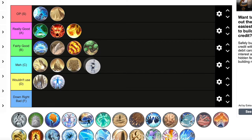Hidden Mist Jutsu is a dope ultimate — basically the whole arena gets covered in mist, really sick. I think you could argue for really good or maybe even OP. I'm going to put it in really good because it lasts a good amount of time and you can do some work in the hidden mist. It's a cool ultimate and I like it.